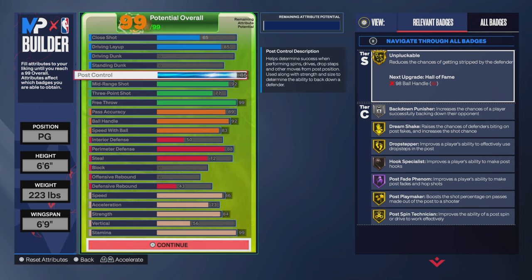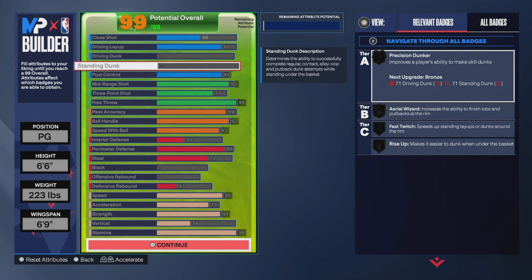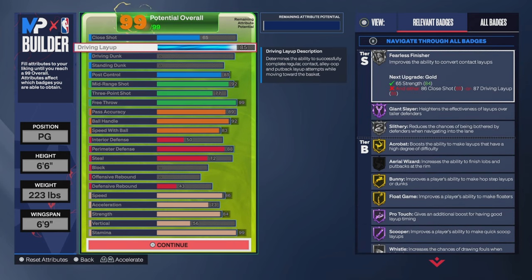Post control. Now this build was inspired by DimeWorks' Bully Guard — his Bully Point build that he made, but his build is like 6'8" or something like that. Like I said, this was inspired by his build but I had to put my own little twist on it.